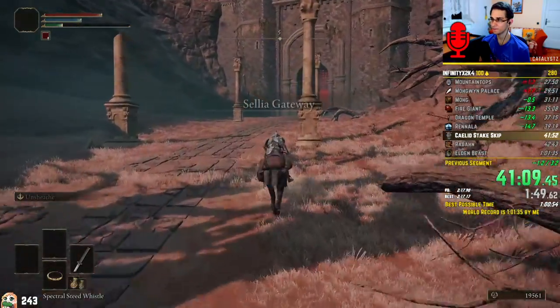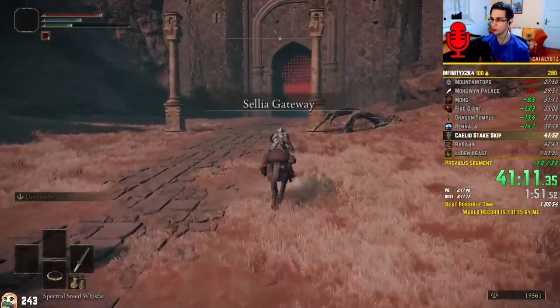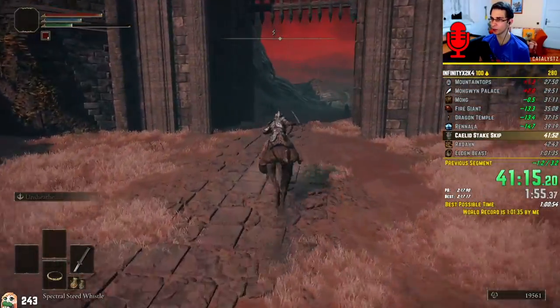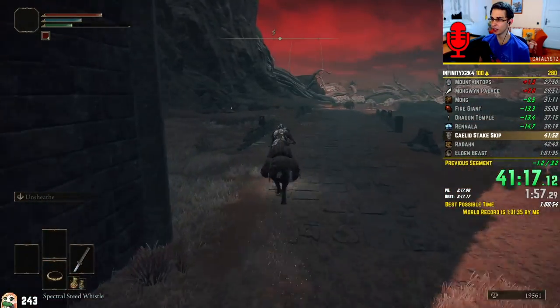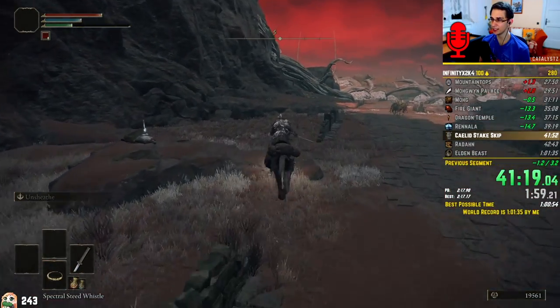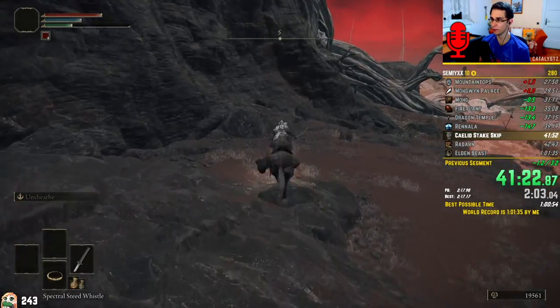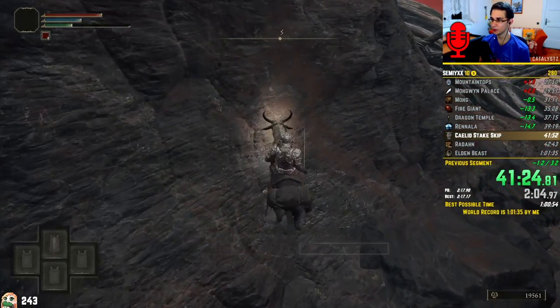Now to get to Radan, I will wrong warp from a very specific area. It's quite interesting because around the rocks I warp from, there is actually a border of three separate map regions, so I need to ensure that I'm standing in the right place. This wrong warp puts me out of bounds, but near Radan's arena, allowing me to simply respawn at the Stake of Marika after death.